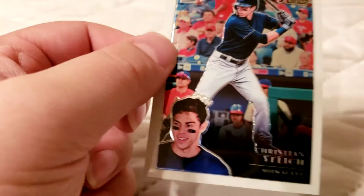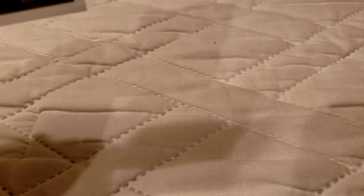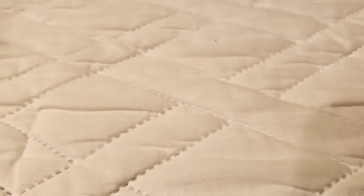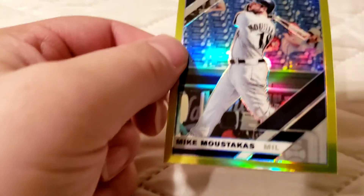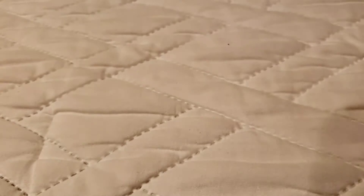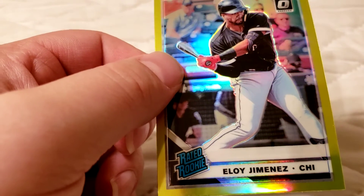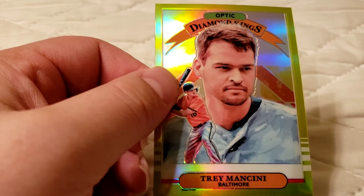Christian Yelich — that's a nice one. What is this, an insert? Action All-Stars insert — Christian Yelich. And our four lime parallels for this pack: Miguel Andujar — that's a nice one. Mike Moustakas — recently just traded to the Reds. Eloy Jimenez again — that's the second yellow parallel rookie I've got of him today. Future superstar. Trey Mancini, Diamond King.